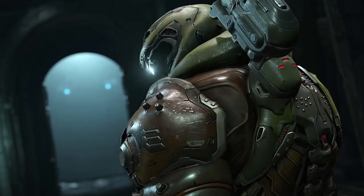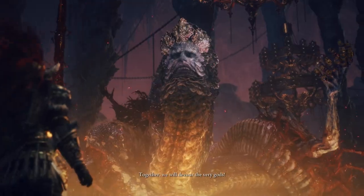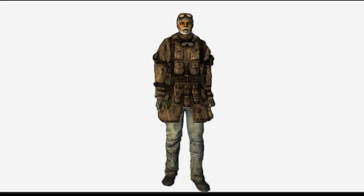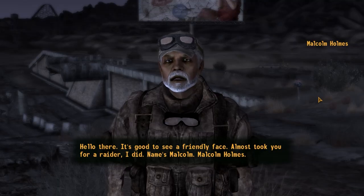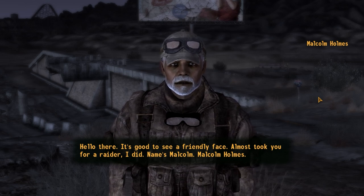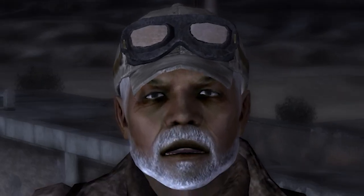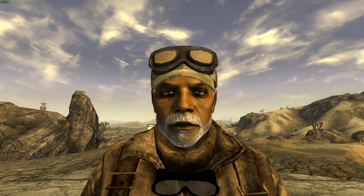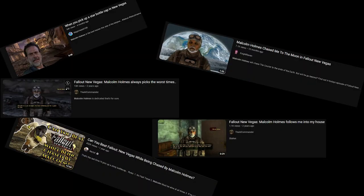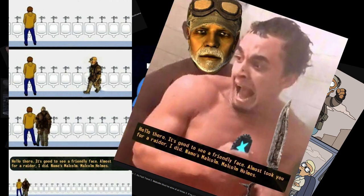And then the destroyer of worlds, the ender of all beings, the evaporator of the human spirit, comes sprinting out of nowhere just to devour your personal soul. I'm of course talking about Malcolm Holmes. This guy, I swear to god, always comes in the most unexpected, inconvenient of times. And this is not just me speaking from personal experience — this guy is a big meme in the New Vegas fandom.